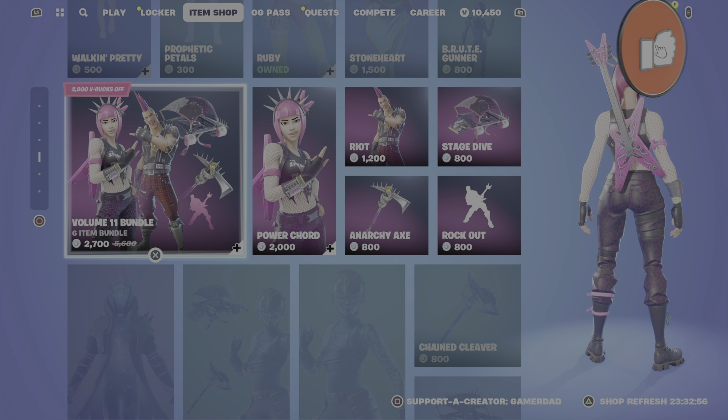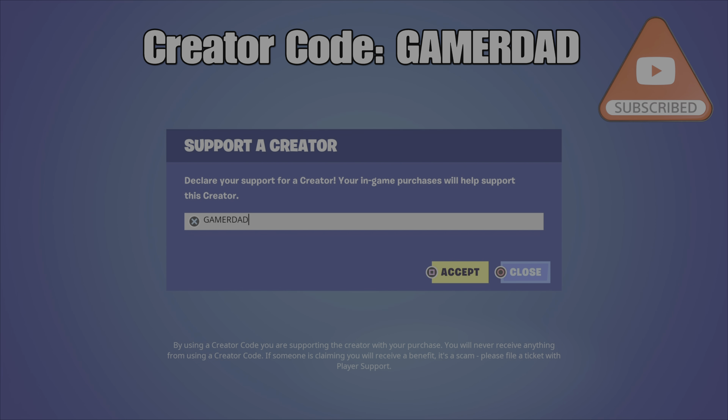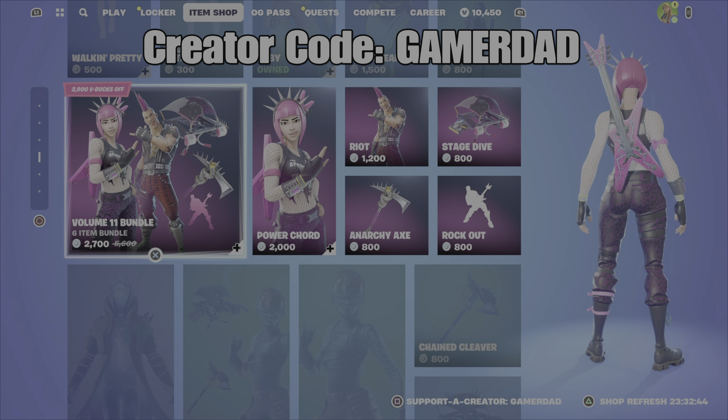Please drop a like on the video, and if you're watching and haven't done so yet, please do hit that subscribe button. Don't forget to use my creator code in your Fortnite Item Shop — it is GamerDad, all one word, all capital letters. Thanks for everybody's support. Have a great evening. Until the next video, this is GamerDad out.